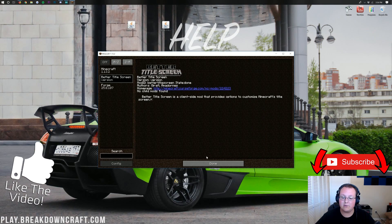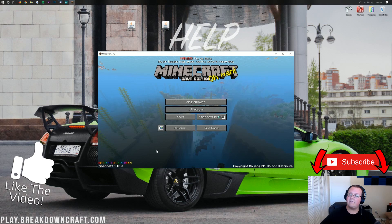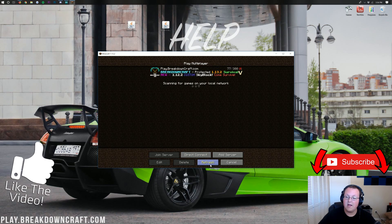So there you guys have it — that is how you install Better Title Screen in Minecraft 1.13.2. If you have any questions, let me know in the comment section down below. Come play with us on play.breakdowncraft.com, the best Minecraft server in the multiverse, with survival, skyblock, and factions. Thank you so much for watching. My name is Nick, this has been The Breakdown, and I am out.